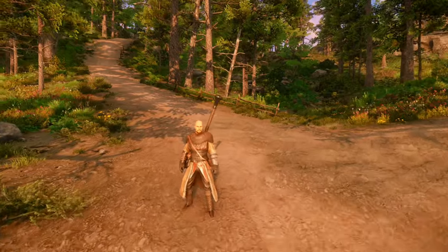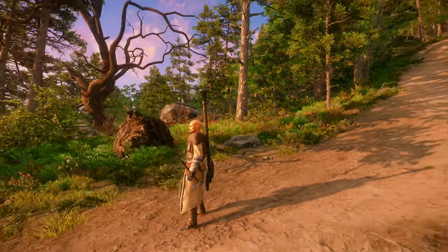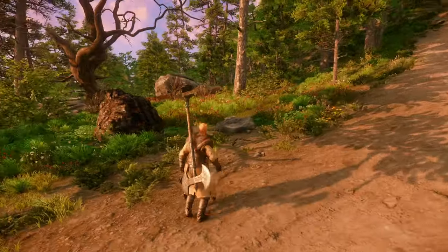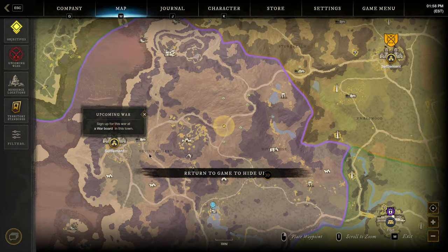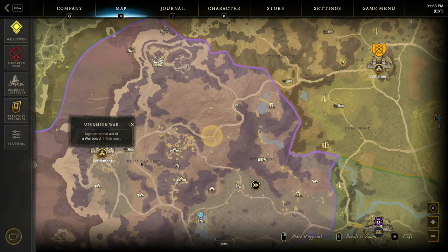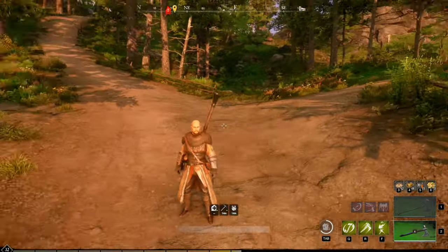Hey guys, welcome to an iron route for New World. Iron is fundamental to everything in mining in New World and you're going to need an awful lot of it. This route is a circuit based in Monarch Bluffs — you can see the settlement over here. We are just between Devil's Quarry and Divine Rights, and there's a little T-junction right here where we're actually going to start our route.